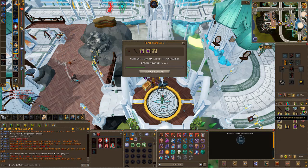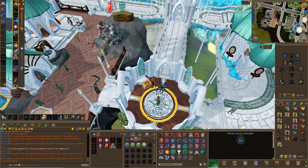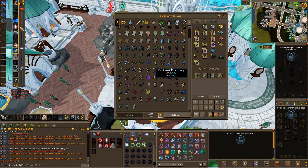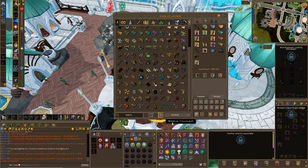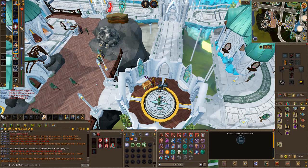1.5 mil with an Armadyl Rune Platebody - I don't think we have that. But if we do it'll be a godsend because we'll get ourselves another Fortunate. Let me just check - we do already have it, brilliant. We can disassemble that. Let me just get rid of some things again because look at my bank - I've got one bank space left. That is absolutely ridiculous.